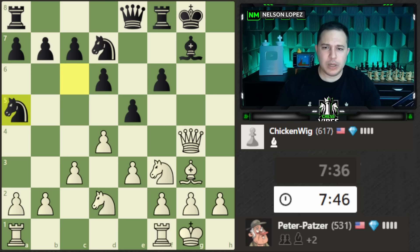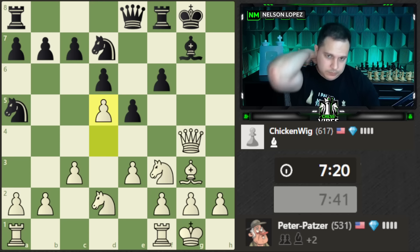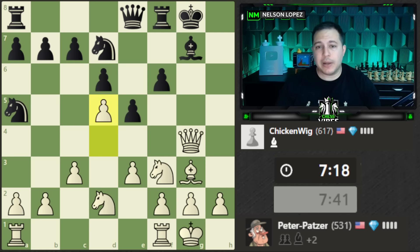I'll play d5 to shut down these dark squares. Next move I might play e4. This bishop just looks really bad to me, and gaining control of the square looks powerful. B5 also takes away this square from the knight, and b4 is actually a threat to trap the knight — so that move does a lot of things at the same time.